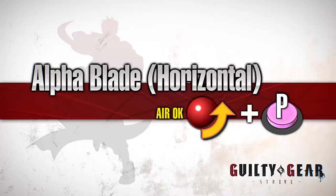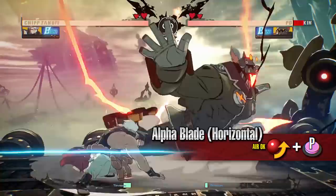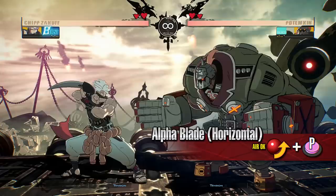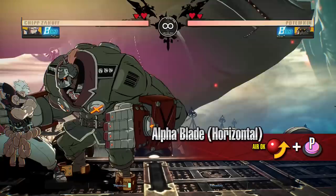Alpha Blade, Horizontal. Chip vanishes before lunging forward, moving behind the opponent while slashing when he comes in contact with them. As Chip ends up behind the opponent, the opponent has to change the direction of their guard, making it a great move to break their defense. Use this move when the opponent is overly focused on defense or when you want to escape from the corner.